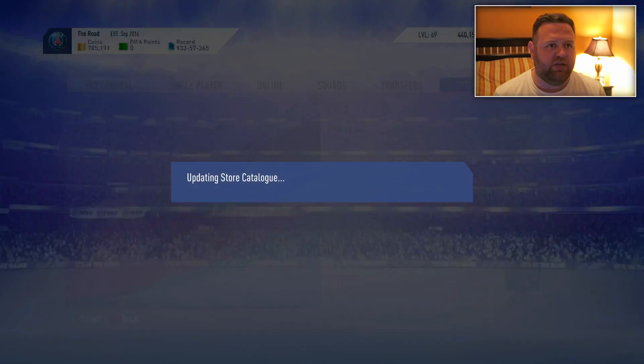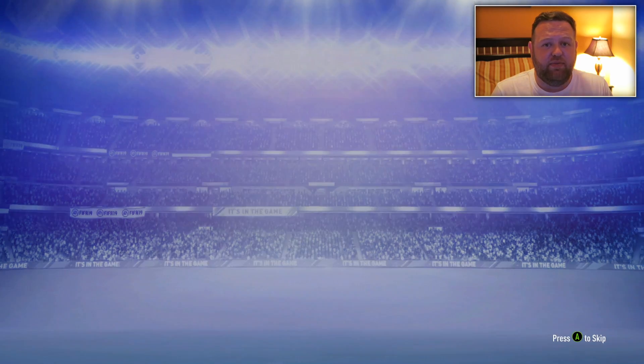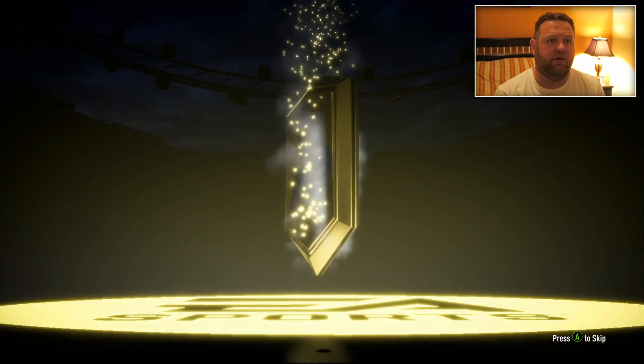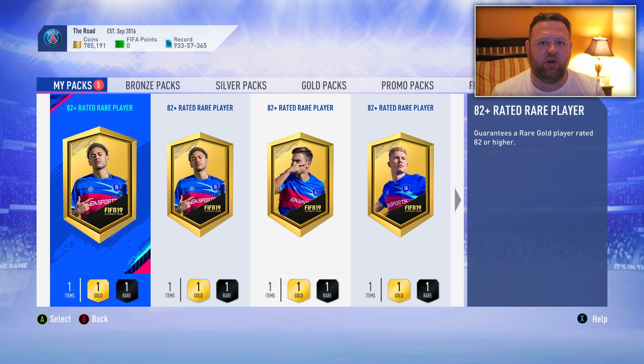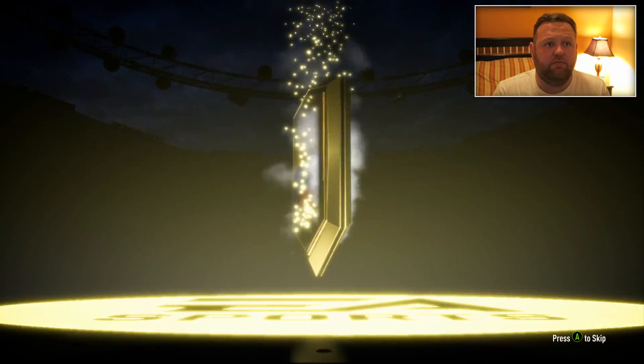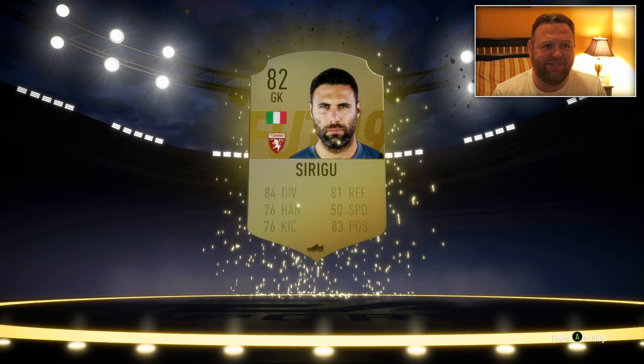So we've got six packs - five of which are going to be the 82-plus rated players, and they are 82-plus rated rare. I'd love at least one blue from these five packs, but I don't know how good or bad they're going to be. So the first one's not a walkout, it's not even a board - that's going to be an 82. Wow, as bad as you could possibly get - it is Torreira. Watch me get more than one player that I've already got. Another Torreira is going to pop up any moment, I'm absolutely sure of it. So no walkout again - this time only an 82 again. That is going to be Sirigu. So these have been pretty poor so far.